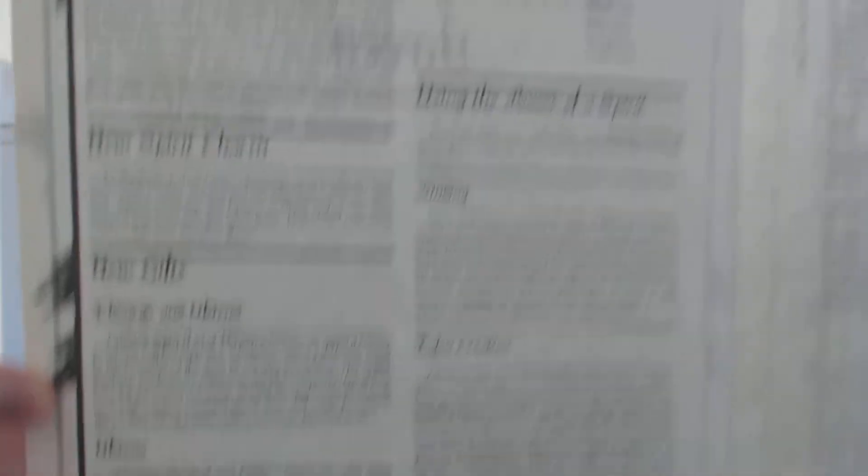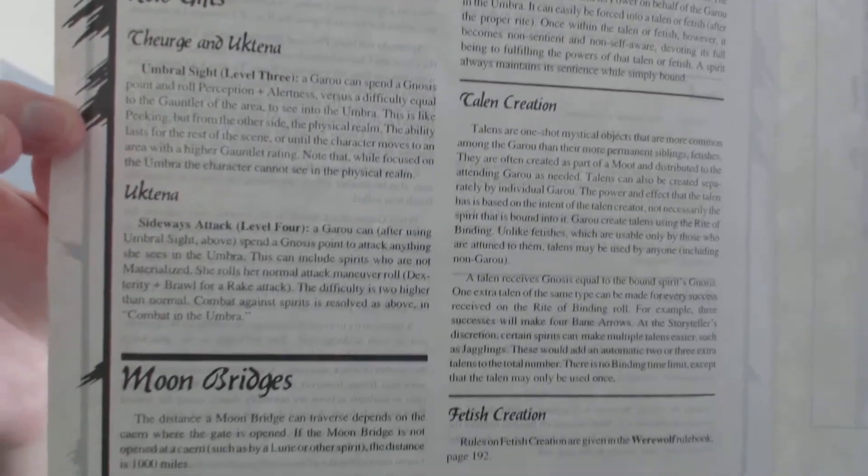It's basically front and back, but this is just a chart going through combat, which is one of the hardest parts of the Storyteller system — managing all this stuff. It has a helpful chart, though you probably won't be able to read it because the paper is very thin. So that's the first edition screen; we'll look at the second edition screen in a second.